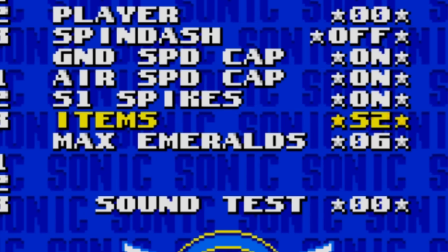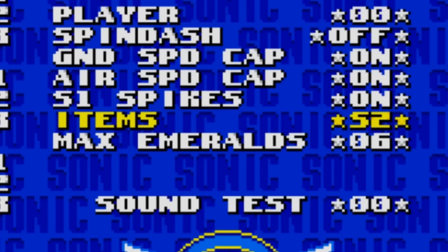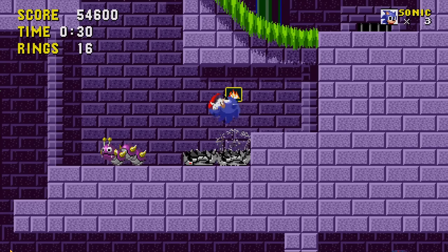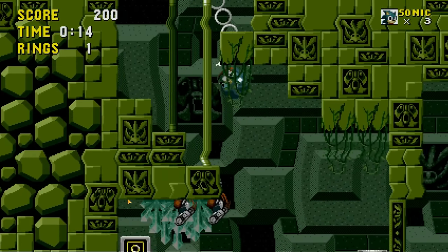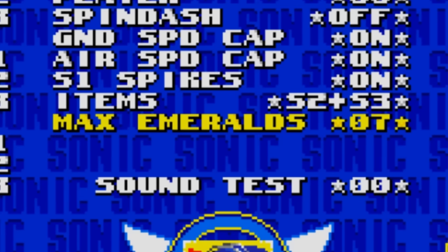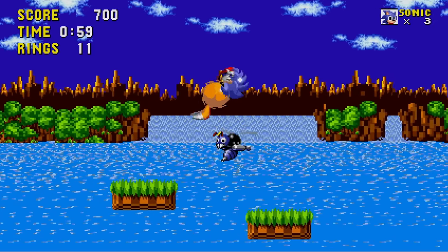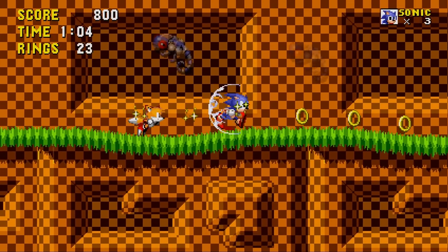Items can be changed from S1 to S2, which pretty much changes the shield from the Sonic 1 style to the Sonic 2 style, or plus S3, which replaces the shield outright with elemental shields from Sonic 3, abilities and all, and conveniently placed where they are needed most. It even grants Sonic the Insta-Shield ability. Last but not least is Max Emeralds, which lets you change the max amount of Emeralds you collect from 6 to 7, allowing you to gain access to Super Sonic, who's not normally available in Sonic 1. Using this with Tails as a partner and the Sonic 3 items enabled is my favourite way to play this game — it's like a whole new experience.